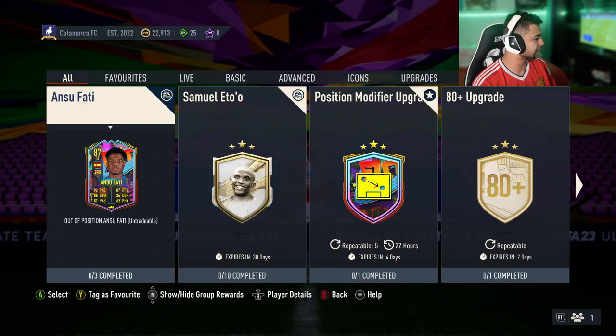Right then guys, welcome back to the video. As you guys can see, the Ansu Fati out of position SBC just got released. There are three segments. We're going to have a look at the card first and then we're going to go through the actual segments to see what you guys have to submit in order to get this card.